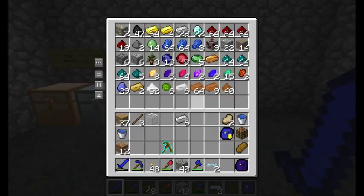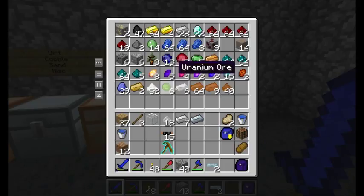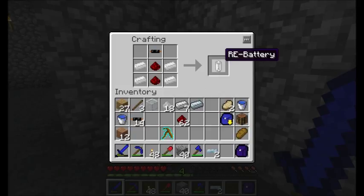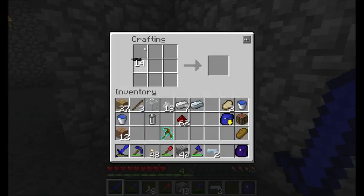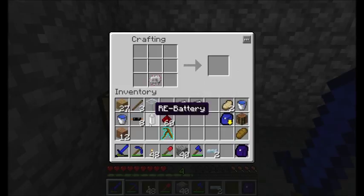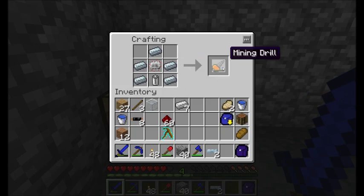The next item I want to craft is going to require a few pieces of tin and some redstone. This is the first item I always craft whenever I get my first three diamonds — anybody who's seen my series knows what I'm going after. I'm going to need some batteries, a fancy electronic circuit, and five pieces of refined iron. There we go — I got myself a mining drill!